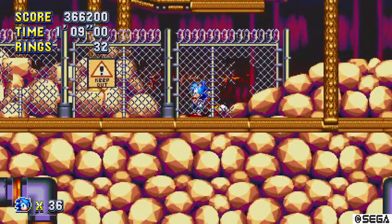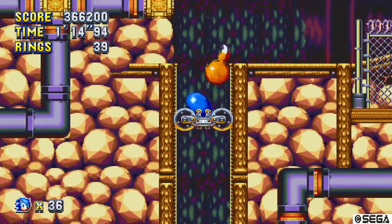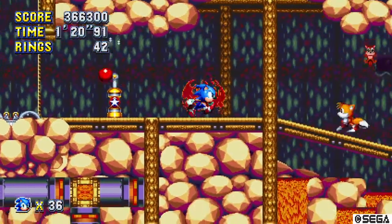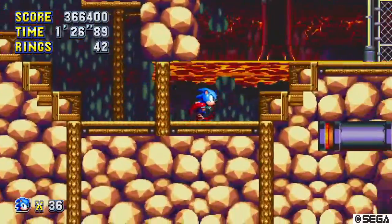And now we have entered easy mode. Nothing can hurt you in this stage unless you run into spikes. This is easy mode — as long as you have a fire shield in Lava Reef, you're fine. Practically nothing can hurt you.